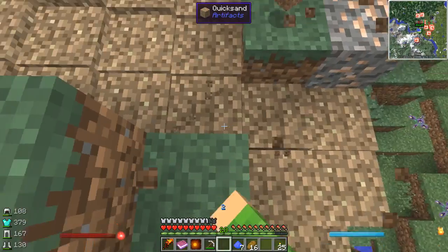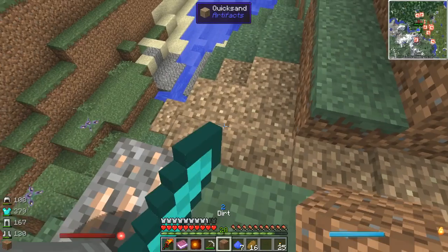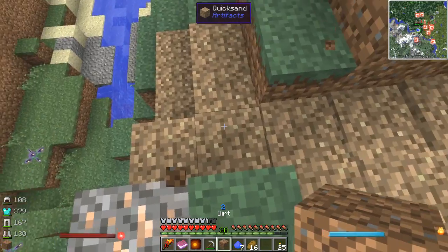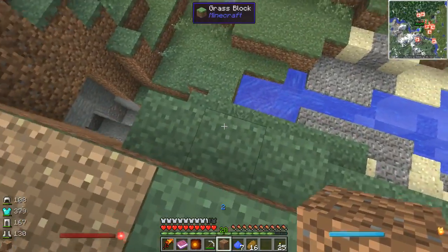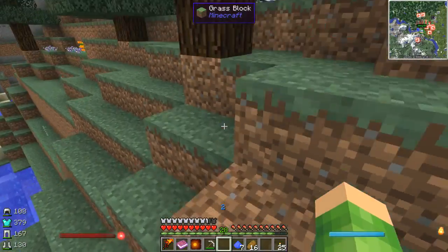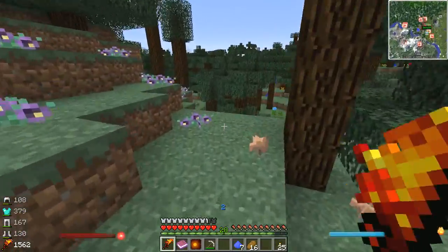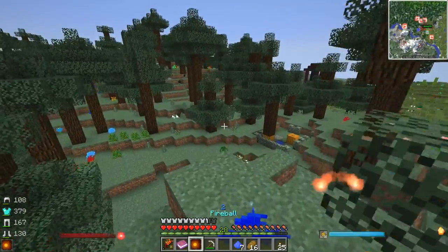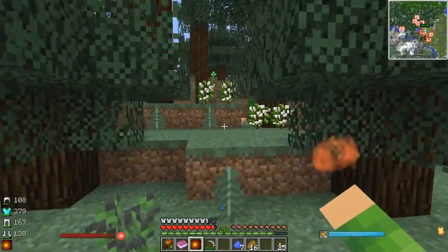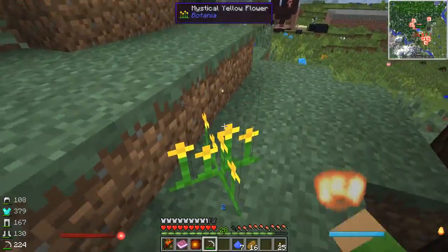It might have stopped. It's like water almost — it just flows. Forget that. Yellow flowers — let's go this way. We'll get some red flowers as well if we see any. I found some yellow flowers. Mystical yellow flower? I think it's just normal yellow flower — grab them. You might be able to use them. Oh yeah, I found a mystical yellow flower as well. Let's go back and check those.